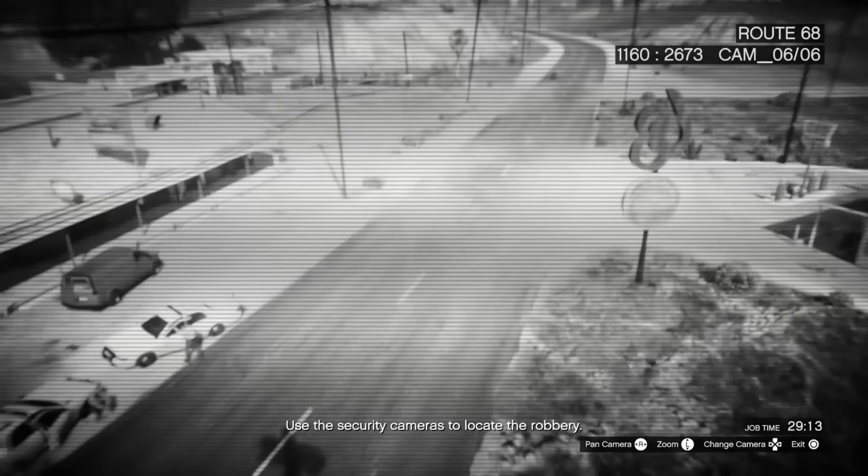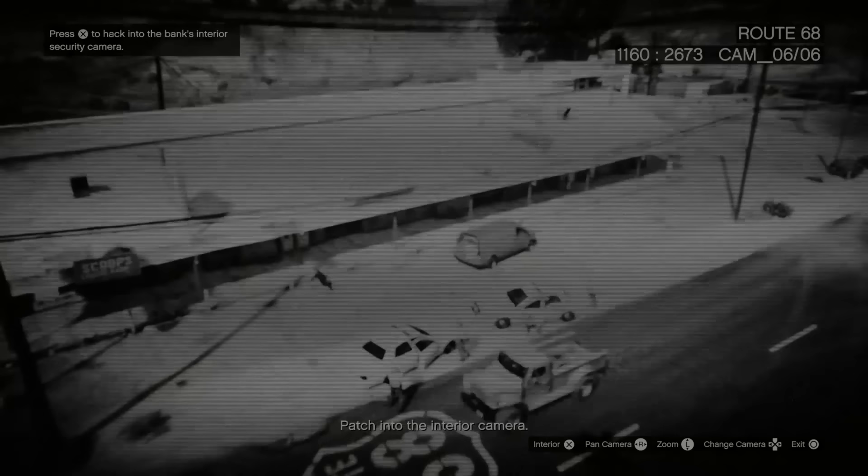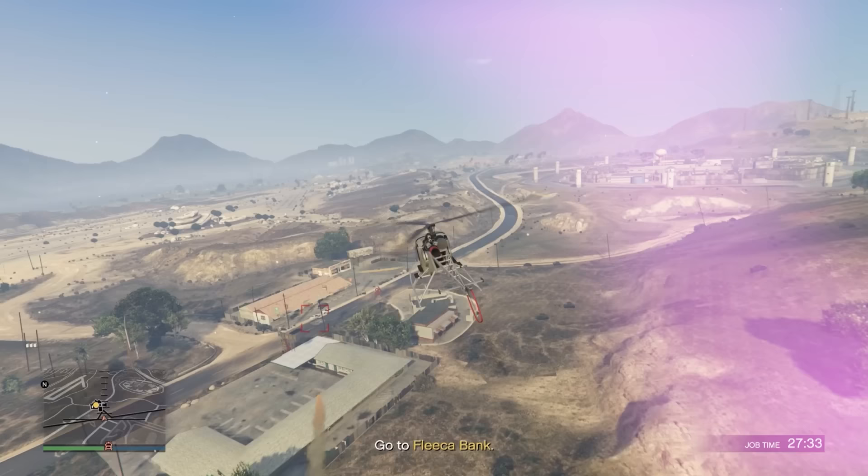These robbery in progress missions are pretty simple. We just have to scroll through the cameras and see which bank on the map is actually getting robbed. Okay, it's the one at Route 68 out in Sandy Shores. Let's have a look at the interior camera — there's the robber. We're going to head out there. I'm going to call in my Sparrow and we'll head out there now. We're launching these rockets in; there's also going to be a juggernaut on the inside. We'll see if we can take him out with the Sparrow — we'll have to get low to the ground.